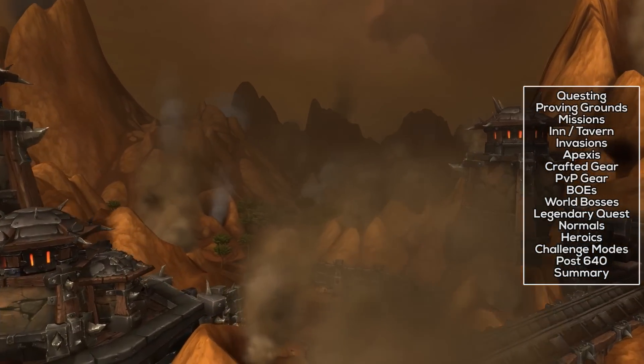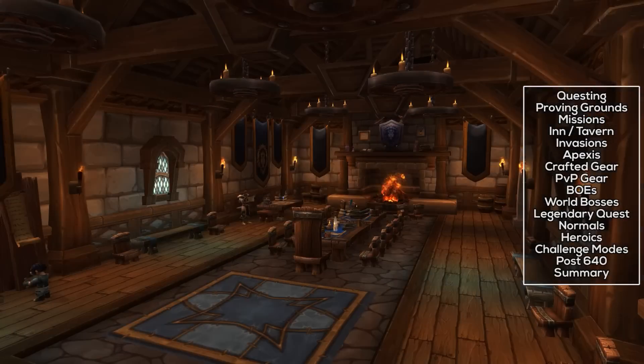Post-item level 640, the only gear of a higher level is either the upgraded crafted gear, upgraded crafted weapons, upgraded Apexis shard gear, or the raid items that come from anything LFR or above. Really, once you hit 640, you're on to the raiding scene. This guide is mainly talking about just gearing up initially and getting all that foundational stuff done, because once you're raiding, you just keep on raiding.